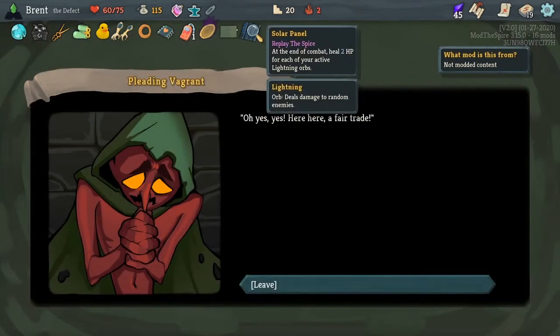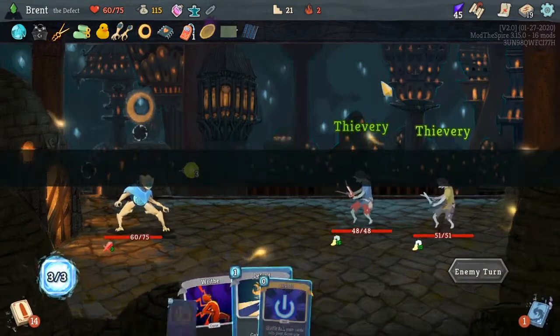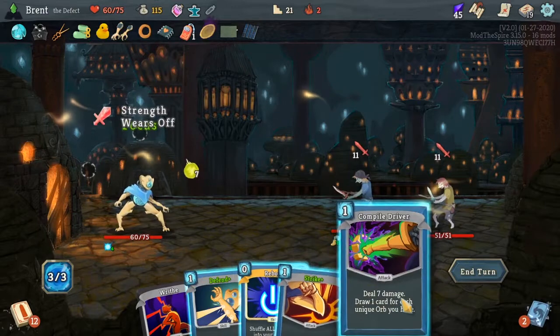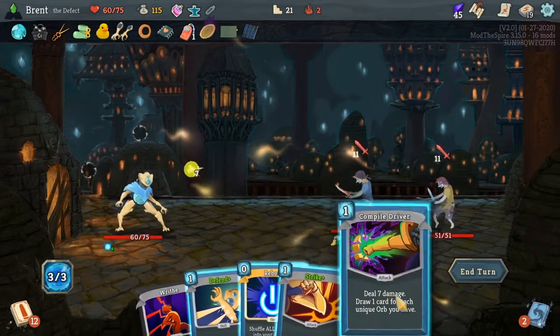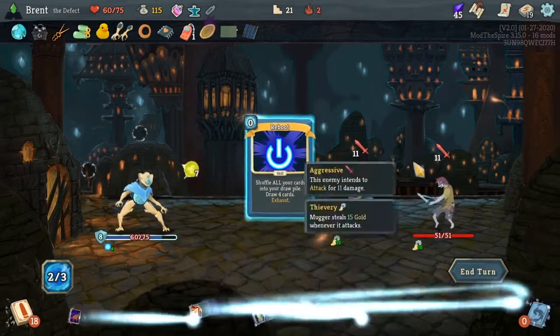Tender Lecture — what'd we get? Heal for each active lightning orb. Okay, that's pretty cool — should be a lot of healing actually if we can get some more orb slots. Alright, Reroute Power? Yes, super yes. Okay.